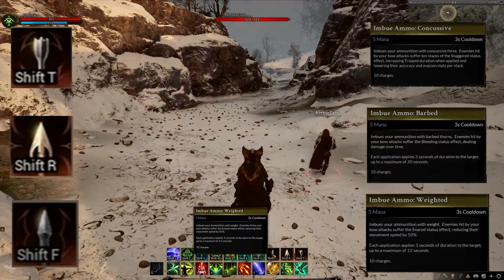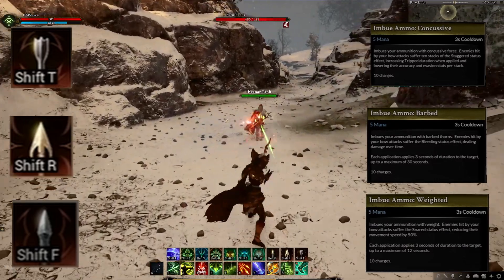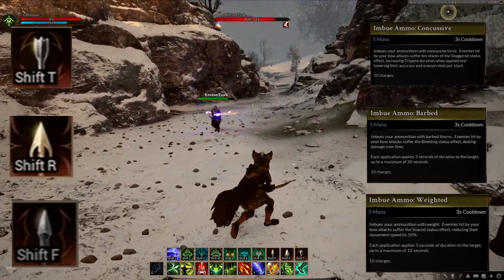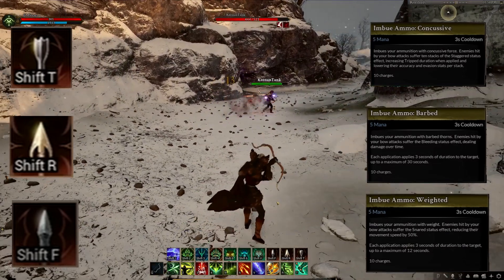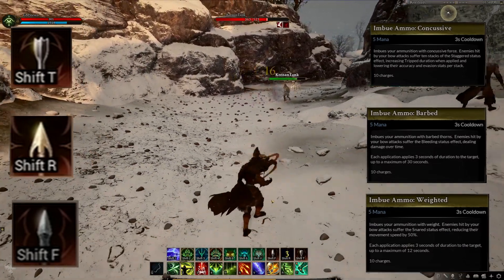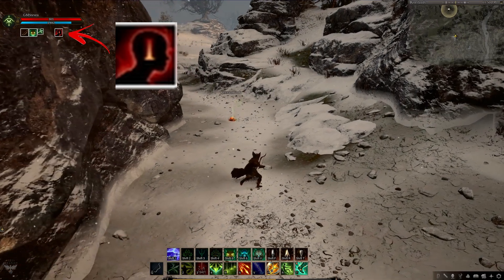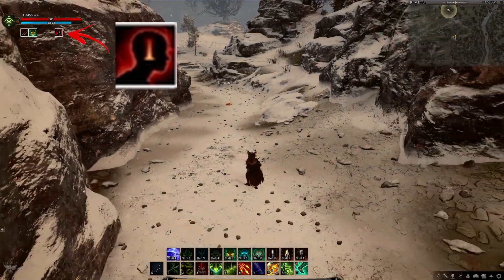Finally, we saw Imbued Ammo. There are 3 of these imbues that are self-buffs giving an extra effect on the next 10 attacks, and each changes the projectile animation to reflect the effect. Weighted applies a snare, barbed applies a bleed, and concussive applies the staggered status effect. Also, corruption is in the game and working, as Steven did kill the tank he was using to showcase skills and did become corrupted, as the tank never fought back.